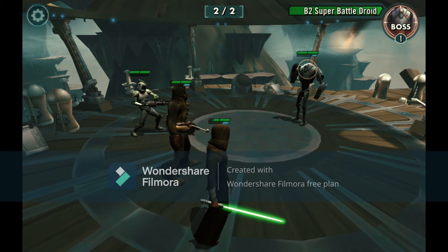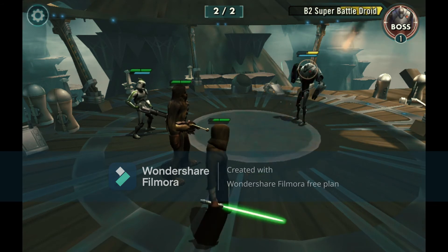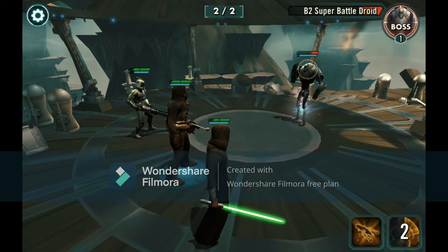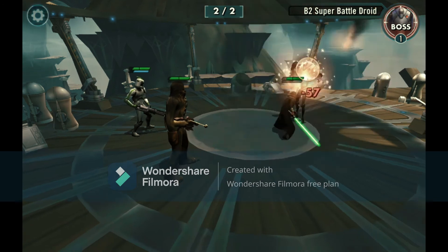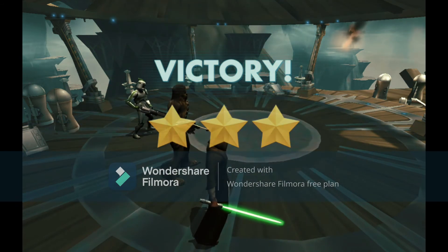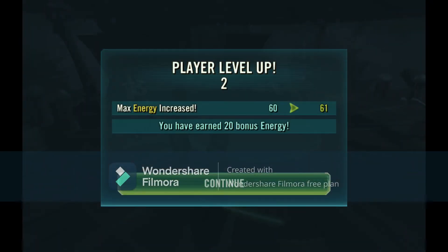He's down, bye bye! He's on yellow, that hurts my feelings. Oh he's on red - he's out, bye! Victory, three stars! Player level up - what do I get? Energy increased, you have earned 20 bonus energy.